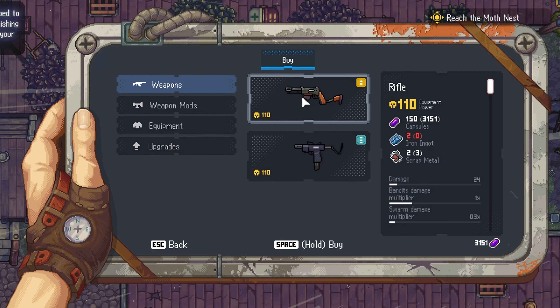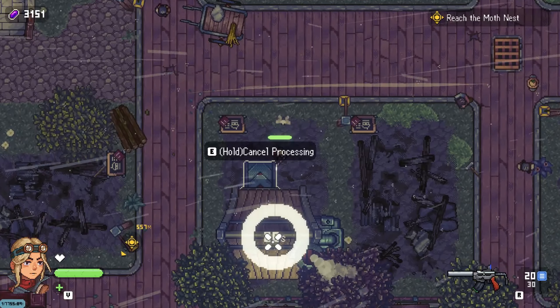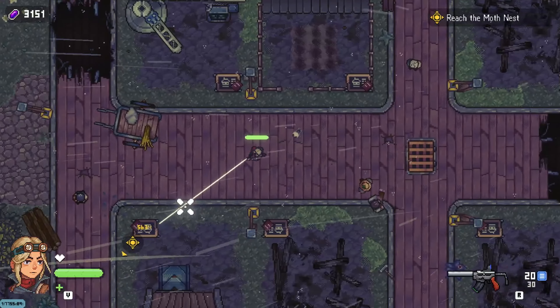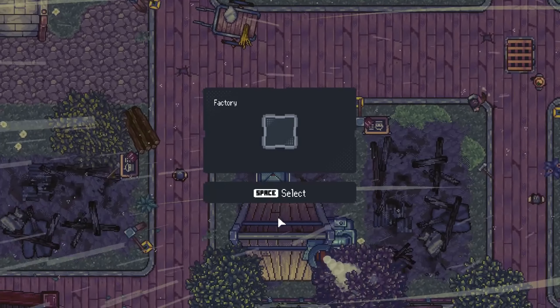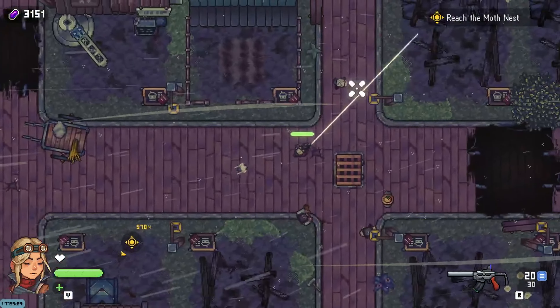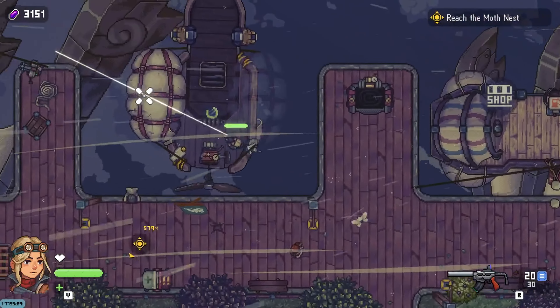Two iron ingots - all right. I need two more coal. Not all of those asteroids drop coal. Let's just go around shooting asteroids - I want this.